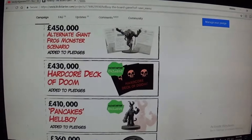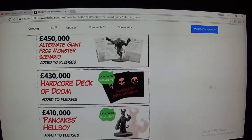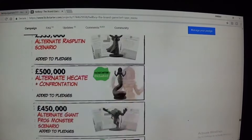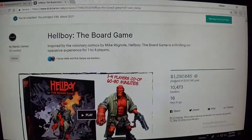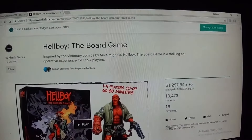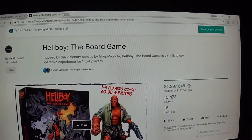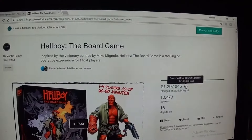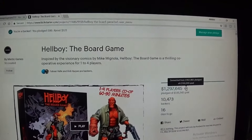So last time we were doing our vlog, we were at 430 pounds — everything is in pounds right now. I want to jump right up to the top and see where we're at right now. We are at $1,297,645. I think that's US, but that's 957,365 pledged in pounds.